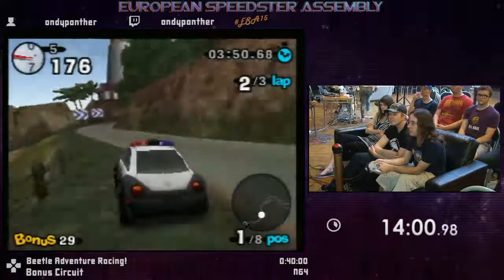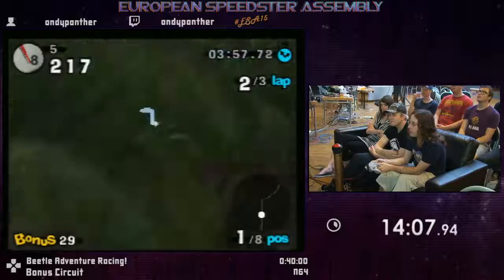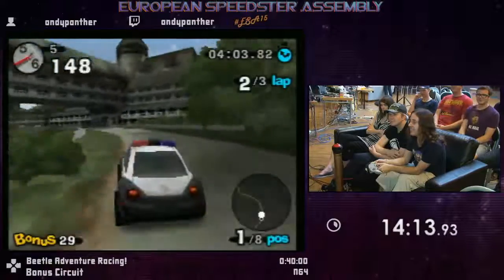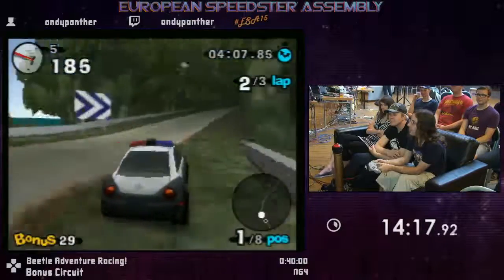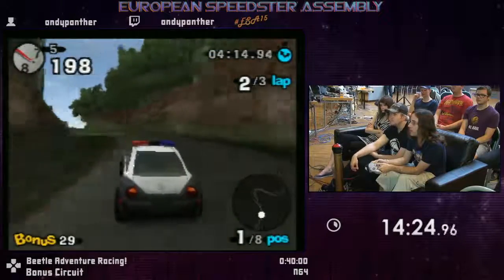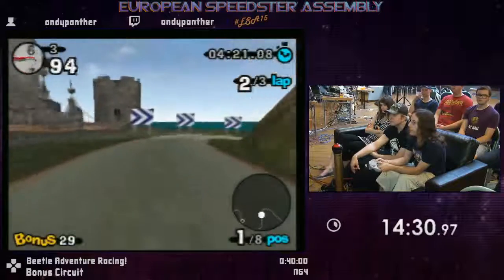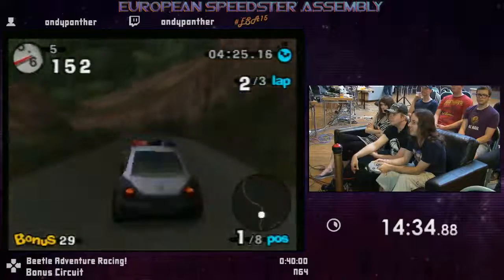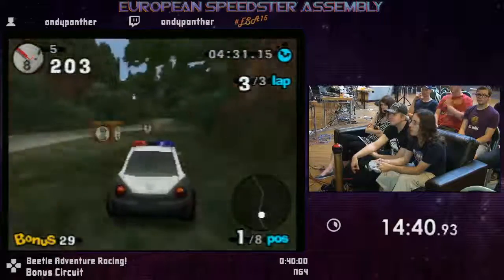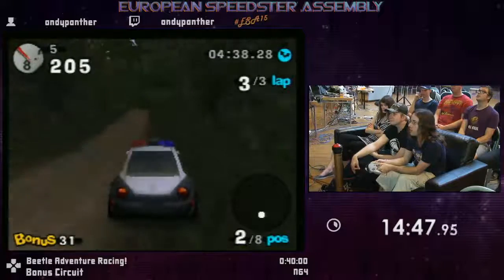That turn I do to exit the volcano — I like to call them Cosmo turns because it was Cosmo who came up with them. Something is not right with the physics. The Cosmo turns are based on releasing the A button during a turn and holding the Z button — then you go into this weird slide mode that does slow you down, but not by a lot. For some really sharp turns it's the best option, because if they're too sharp you can't just tap A like on lighter turns.